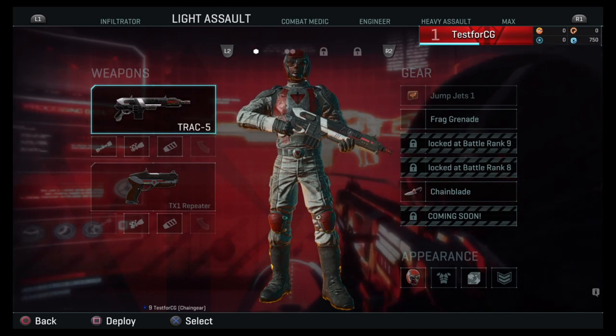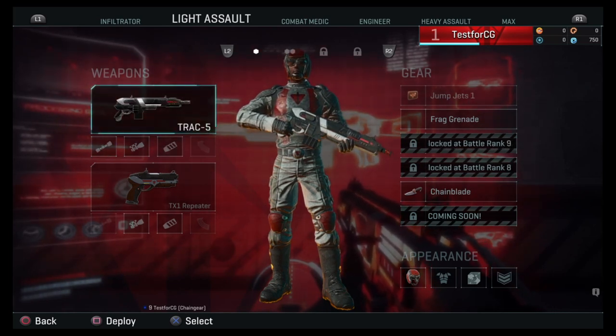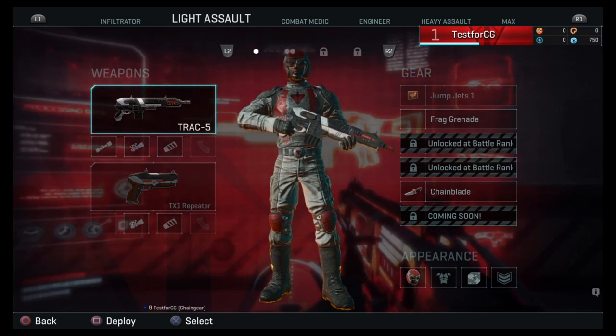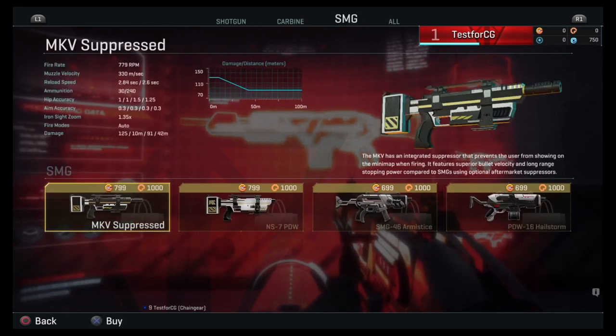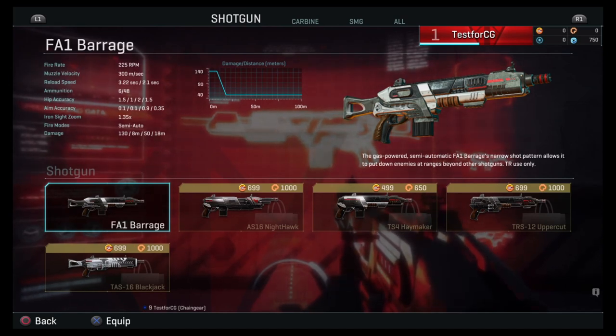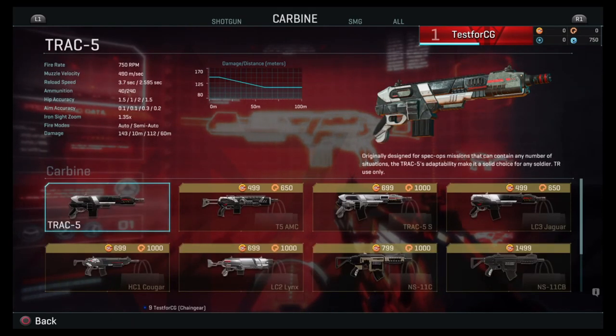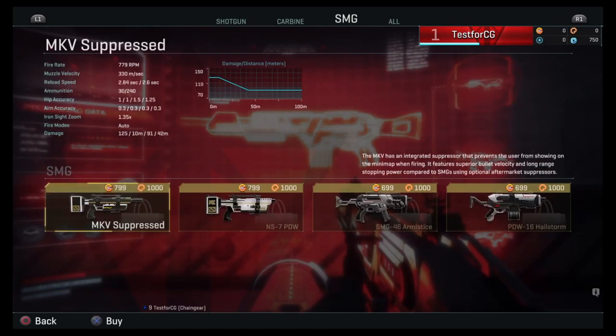I'm just going to focus on light assault for right now to give you guys an understanding. You automatically have two different loadouts — if you press L2 and R2, you'll see it changes below the top of the screen. On the left side you'll see weapons. You have your primary and your secondary. If you press X, you'll see different types of weapons — shotgun, carbine, SMG. Many people online say that the original weapons you start with are fine and super competitive, so don't worry about having to buy others. For light assault of this faction, you start with a shotgun and a carbine, not an SMG.